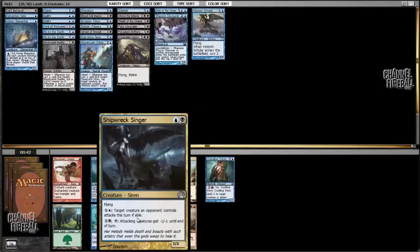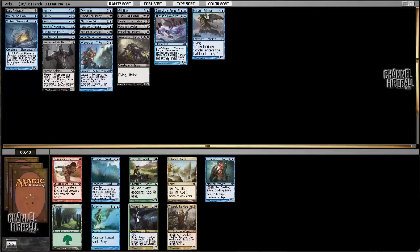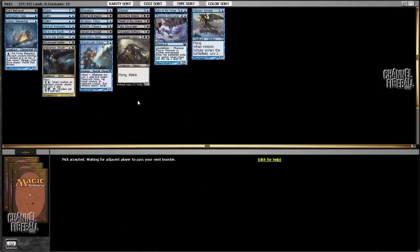We're rewarded with Shipwreck Singer. One thing we missed out on was the blue-black gold card, which is too bad — it did not table in the Born of the Gods pack, which isn't that surprising. Sometimes those gold cards go super late when nobody is in those colors, but not this time.